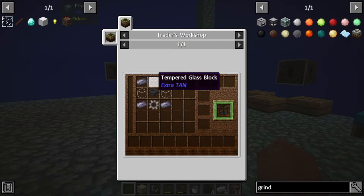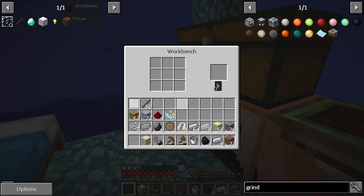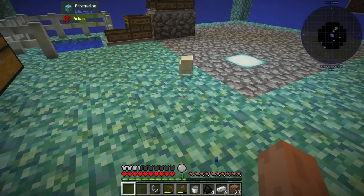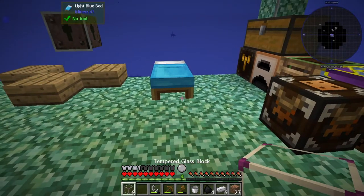Let's see what we need to make tempered glass blocks. We can burn a single compressed sand using a flint and steel and it will create the tempered glass block. I have one already but I'm going to make a second one. Let's throw these on the ground and set them on fire - yep, it worked! We have our tempered glass blocks now.